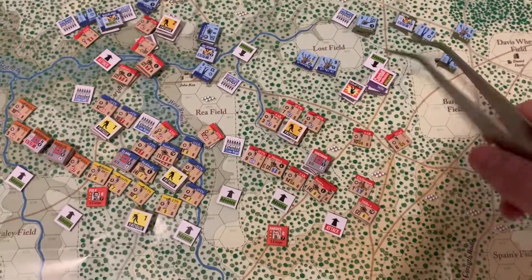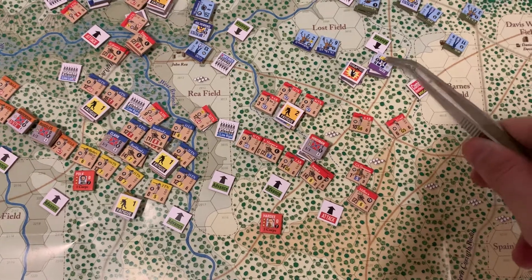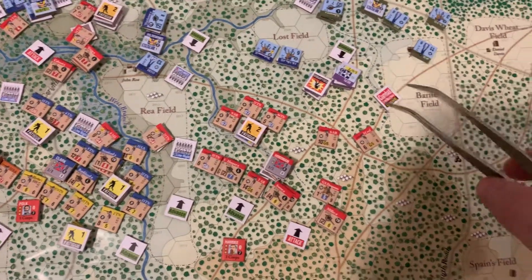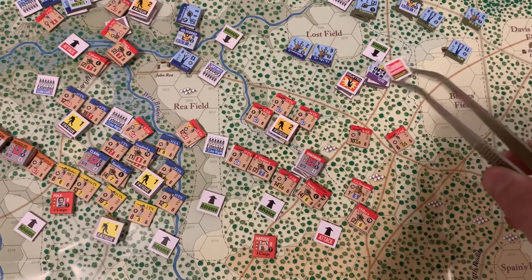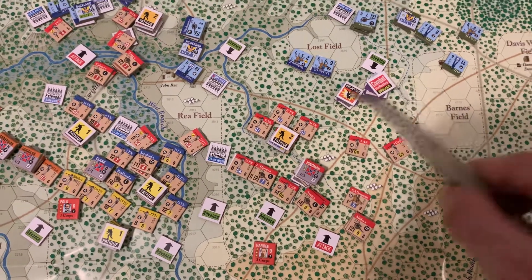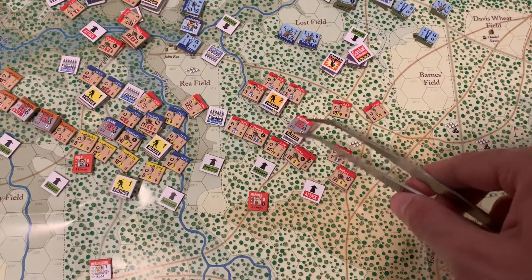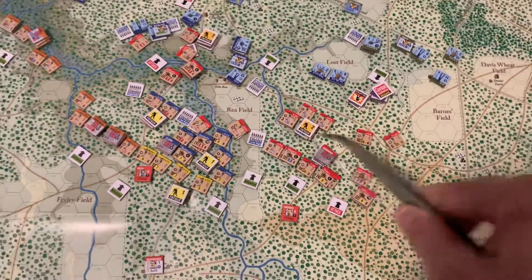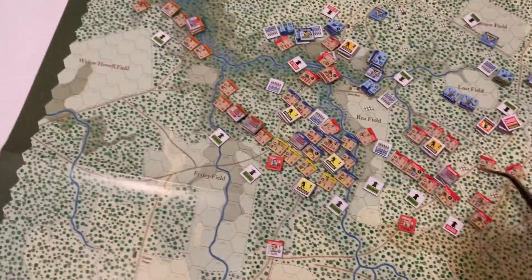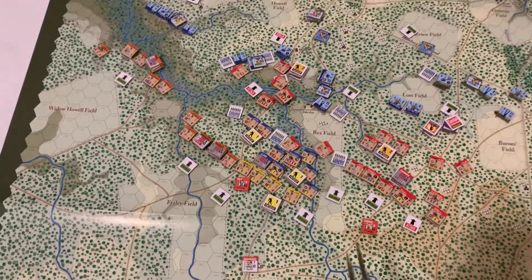Peabody's poor brigade — first of all it's ineffective, and second of all, Peabody died in the fighting. He was mortally wounded or just killed outright, and his brigade was completely shattered by Shaver, predominantly Shaver. Although Heinemann's guys are starting to get fatigued, and I think that fatigue is really going to start causing problems for the Confederates in the next few turns.